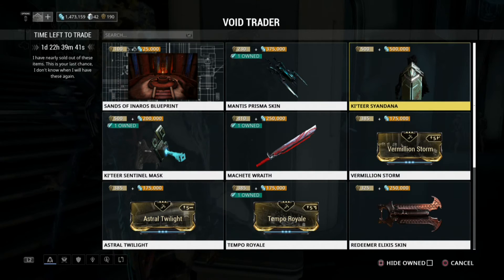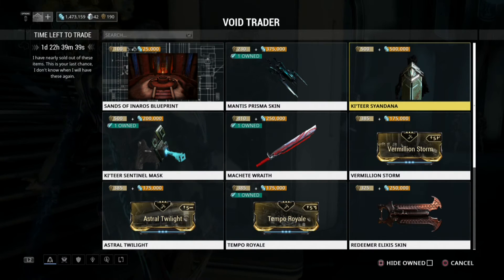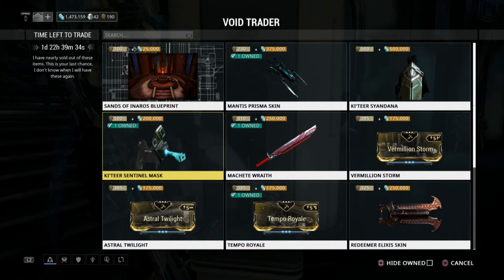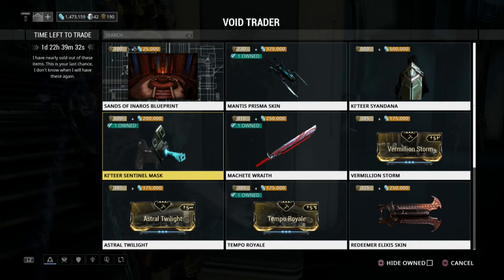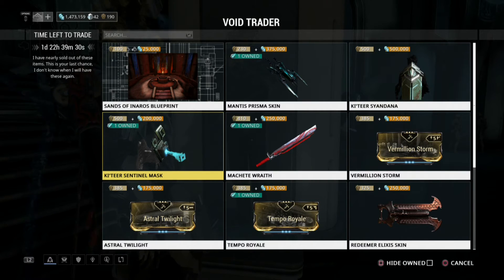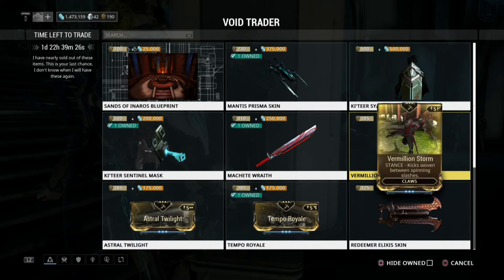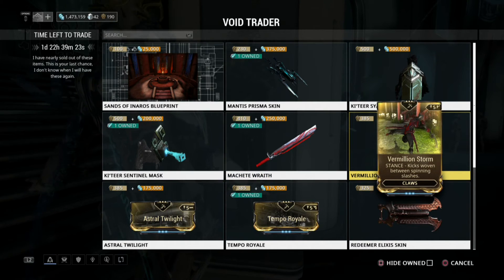We have the Ketir Sundana — it's a Sundana, it's all right. And then we have the Ketir Sentinel mask, which is really nice for your Sentinels. And we have the Machete Wraith — not very good.